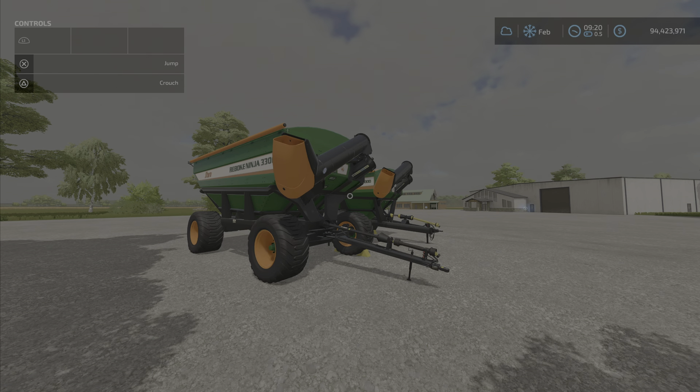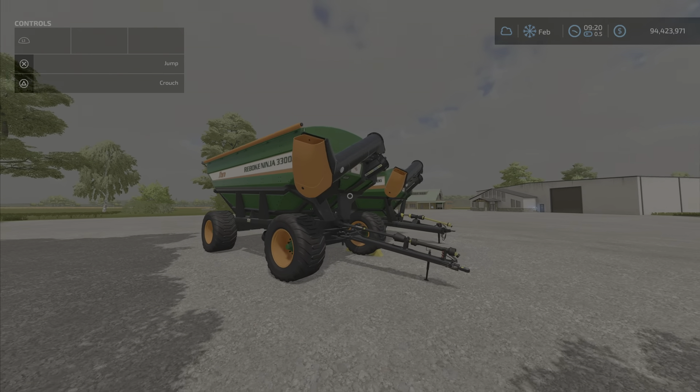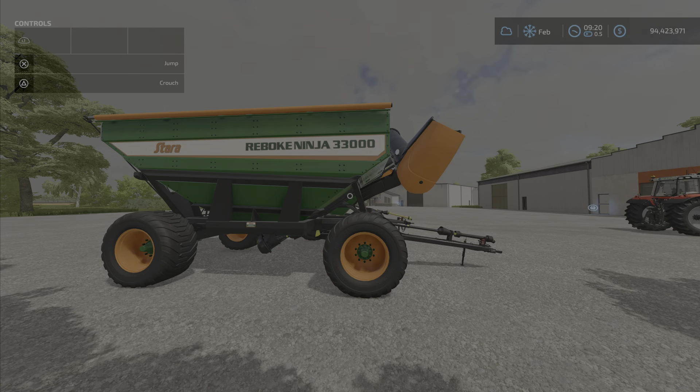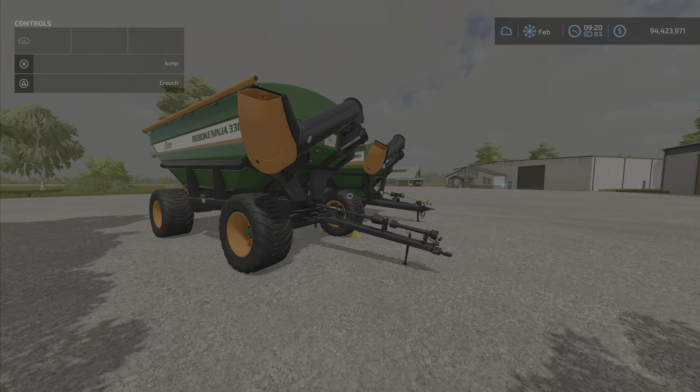Hello everyone, Loony Farm Guy here with another new mod for Friday February 18th. It's the Stara Ninja 19,000/33,000 pack by Roddy Christy VSR Modding Sir, 10.19 megabytes. If this looks familiar, yes — we had this in Farm Sim 19 and they brought it over for us. The green and orange brightly proclaiming their Stara branding.